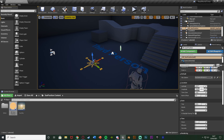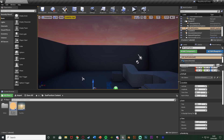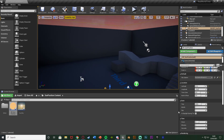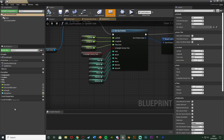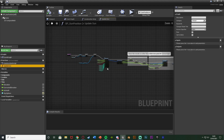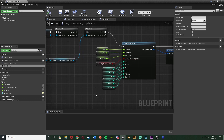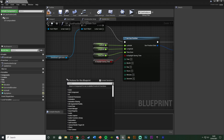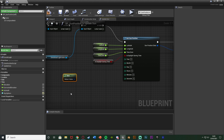I'm going to set the latitude and longitude for London: latitude of 51, longitude of about zero, time zone as zero. Now you can see the correct positioning. However, it's still defaulting to the 1st of January at 8 in the morning. Double-click the bp_sun_position blueprint to open it, go to the Update Sun function, and double-click it to open it up.